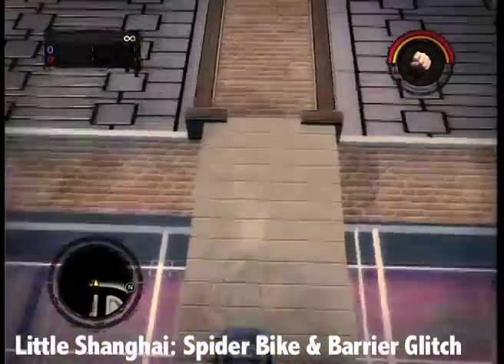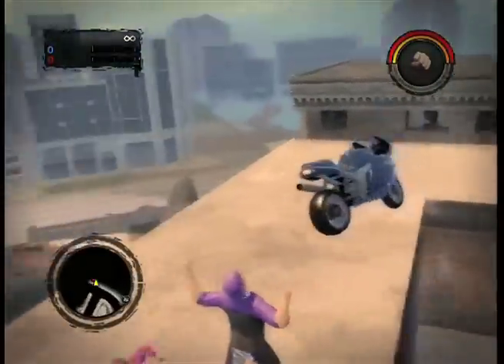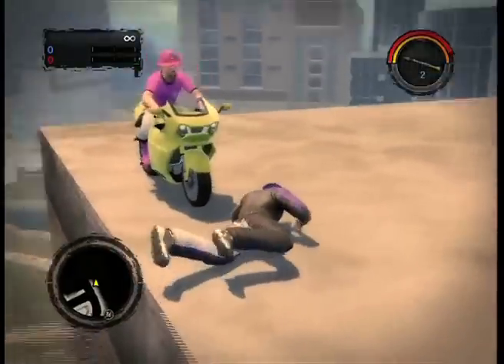Next, get a buddy and start the level called Little Shanghai. You can find three motorcycles in this level, and if you lean them on a wall, it actually allows you to go up. This can give you a great advantage over other players.